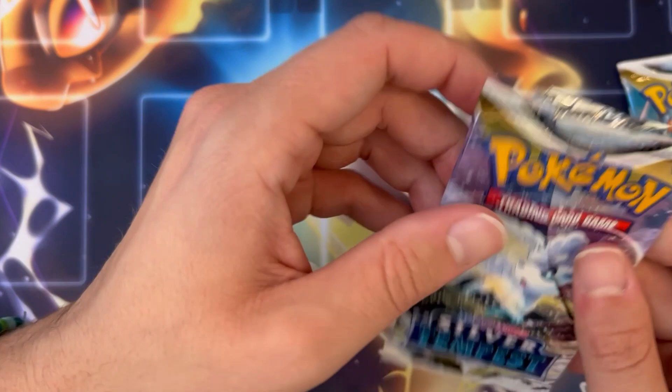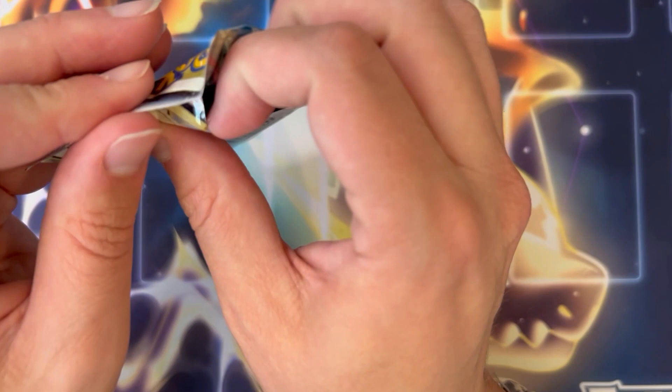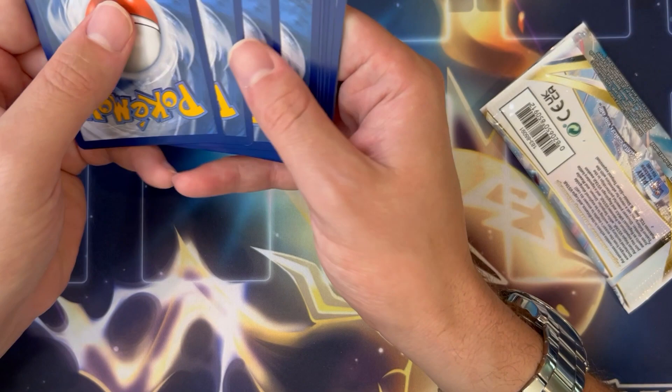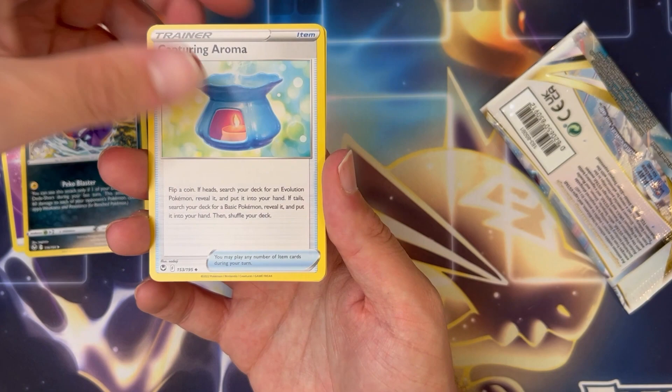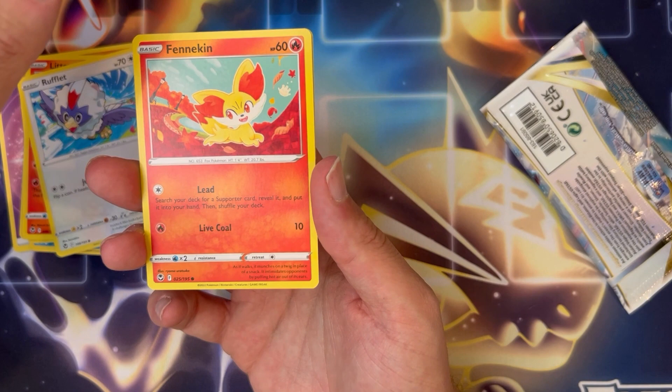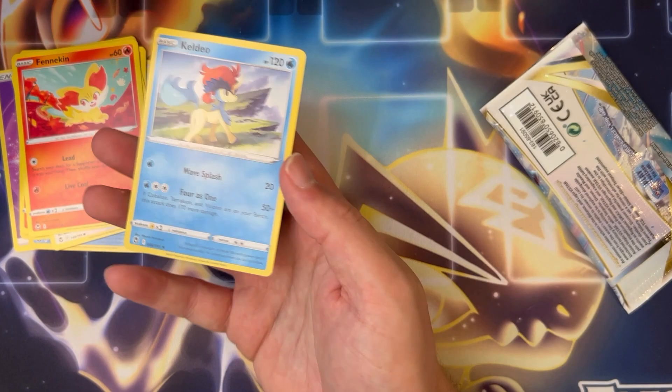We have one pack left — I sure would love there to be an Alt Art in here. Maybe the Pokegods will have mercy. I see a Sleepe Phoebus here to lead it off. Psychic Energy, Morpeko very angry, Capturing Aroma, Wailord — would not fit in my exam room, no shot. Maybe Phoebus would though. Fanpy, Litten, Rufflet, Fennekin, Reverse Lance — come on somebody be home — no.